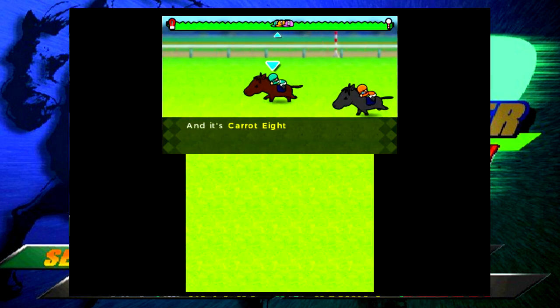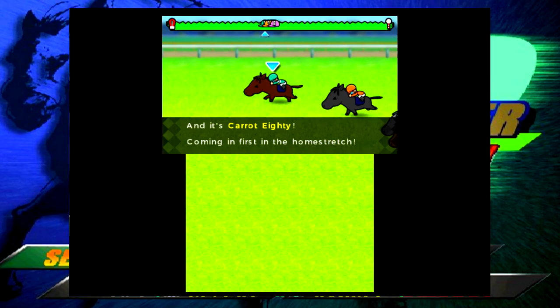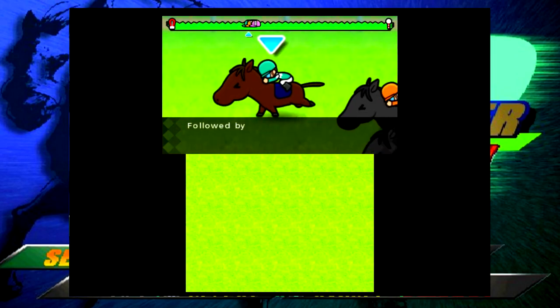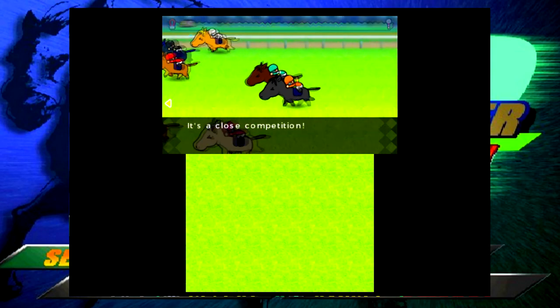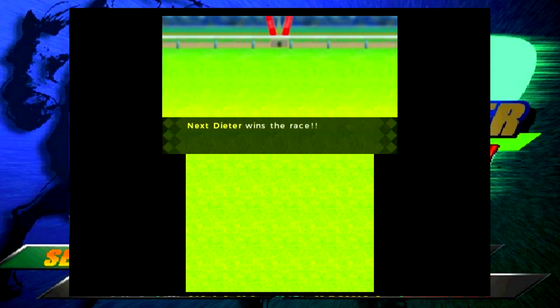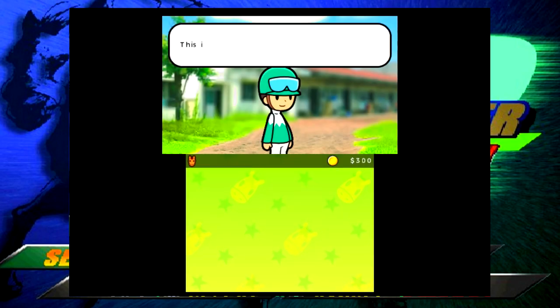I've never played this before, only watched one video. A demo race plays - 'Carrot 80 is still in the lead, followed by Double Leg Sky Hurricane. Next Dieter wins the race.' These horse names are hilarious and ridiculous. Next Dieter ended up winning - I couldn't even tell how that happened, but it is what it is.